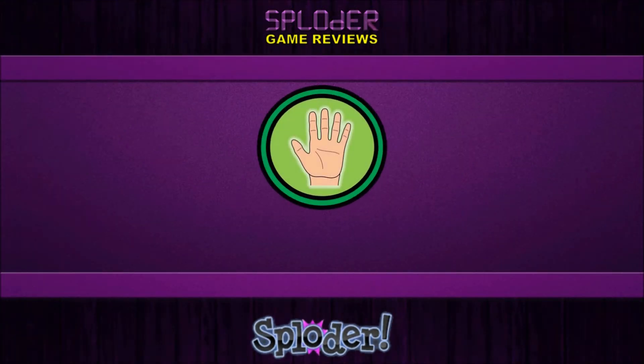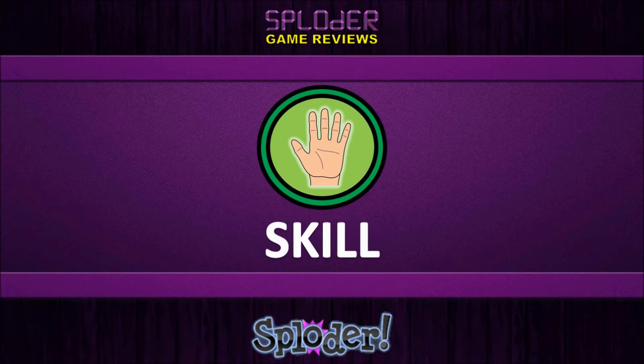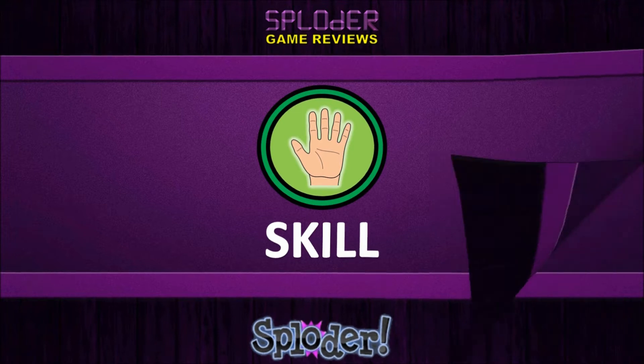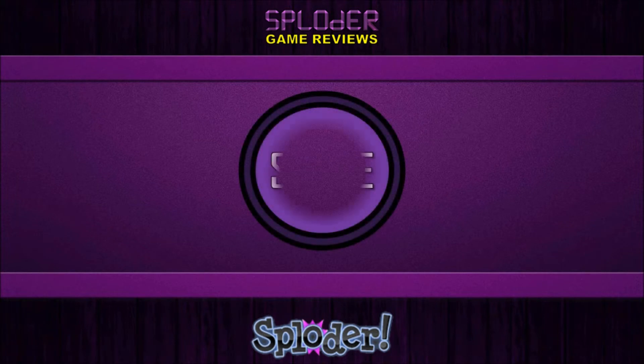Finally, the hand symbol represents skill. This is brand new to Splodid Game Reviews, and looks at the actual game creator and the way they've varied the game creator features. All these will be added together to create a grand score, represented by a score, which will get you ranked onto a league table.